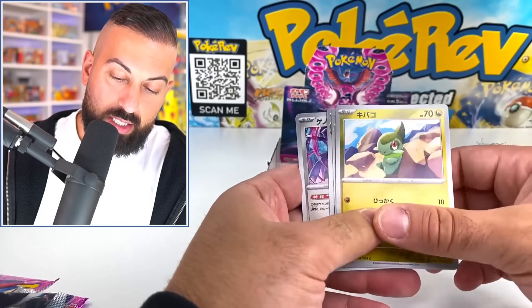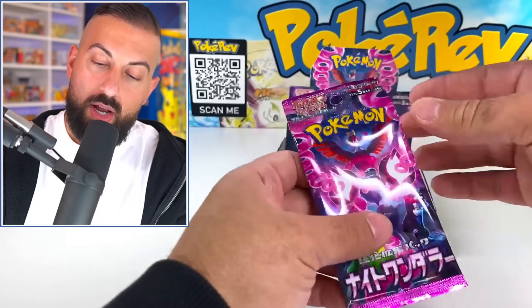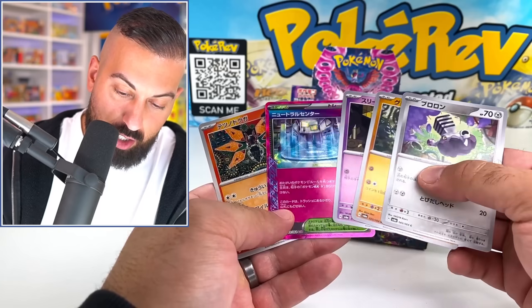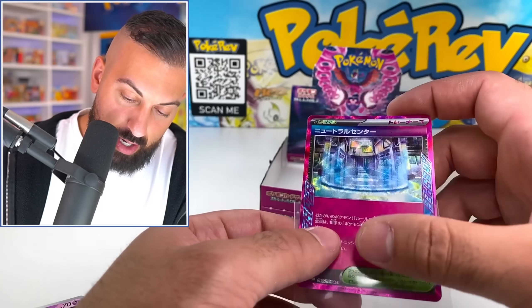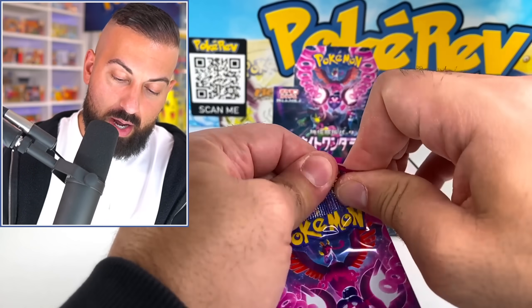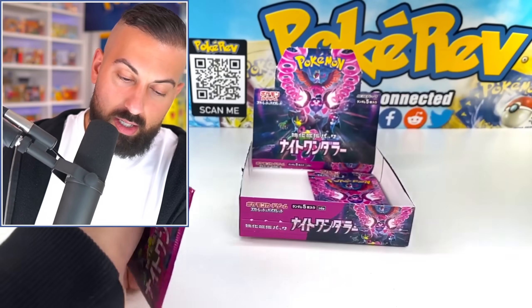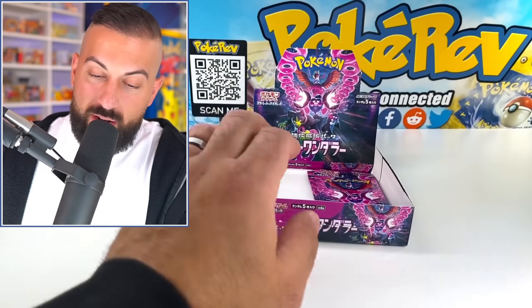Usually when you pull a secret rare, that's it for secret rares in a box. However, I personally like more of the art rares in this set than the special art rares. And there we go — we got an A-spec trainer card. I think there are three in this set. We got one so far. It's probably one per box if I had to guess.